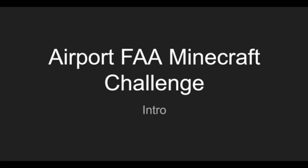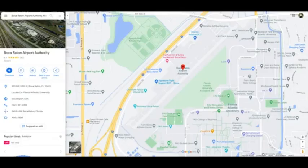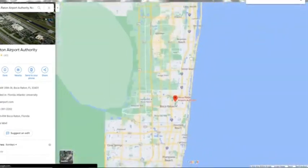Good morning and good afternoon, wherever you may be watching this. My name is Gio and this is the submission into the airport FAA Minecraft Challenge competition by the BASA team. Our airport is the Boca Raton Airport, located off the southeastern coast of Florida.